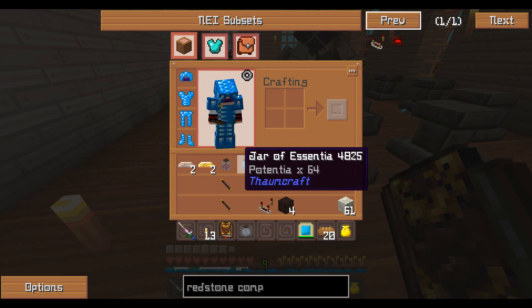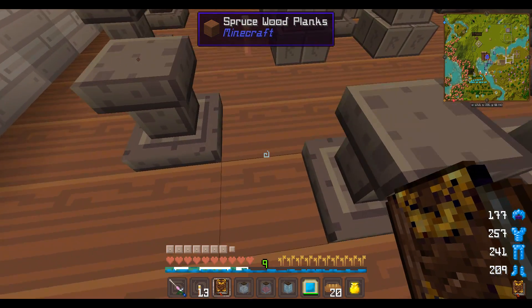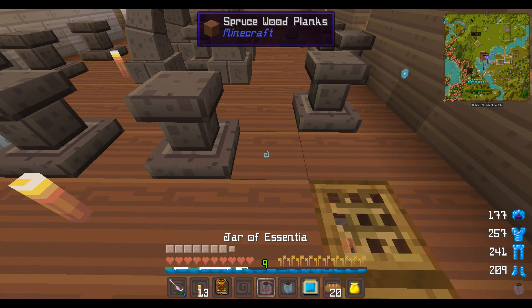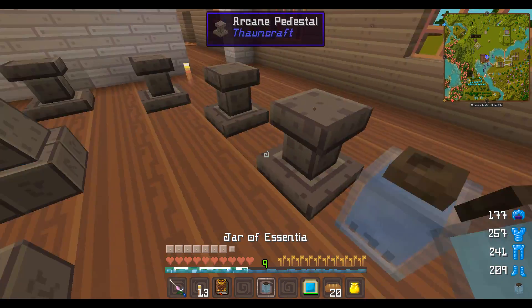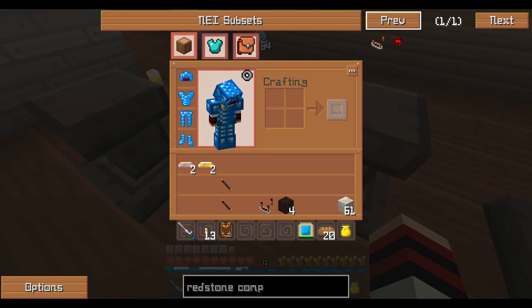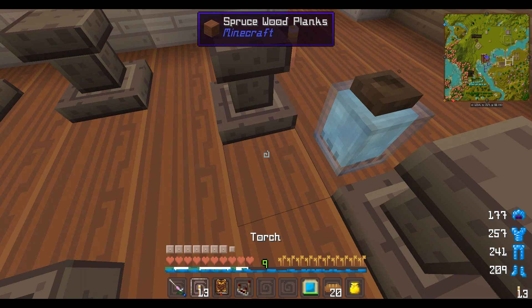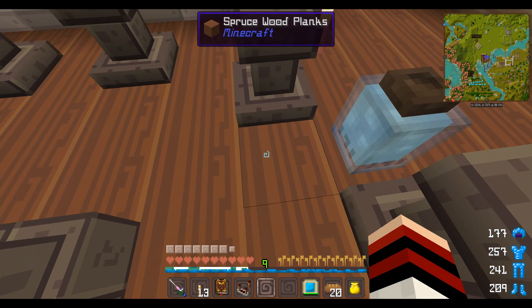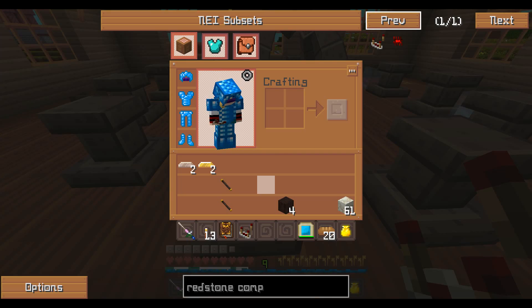Let us set up the stuff. I still got to make the iron tunic. We're going to set it here and here. I know I have a lot more pedestals than need be. I need to get the redstone comparator. We're just going to place it somewhere — wait, let's be neat here.